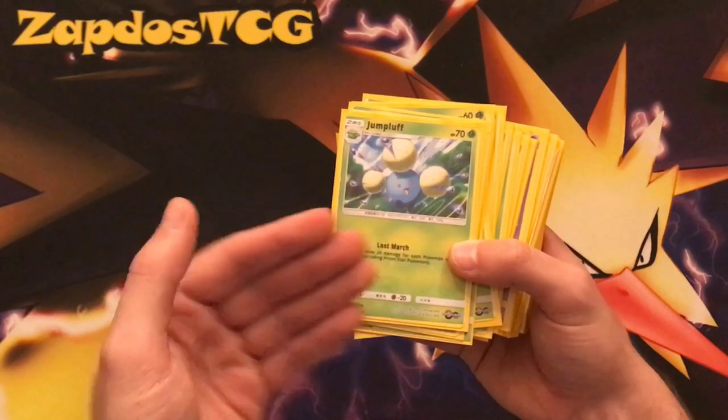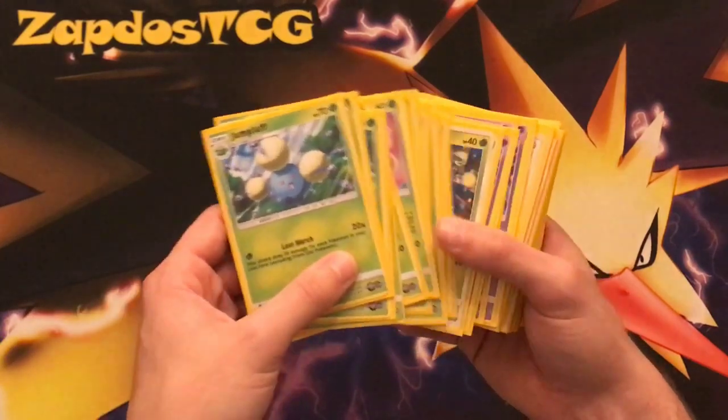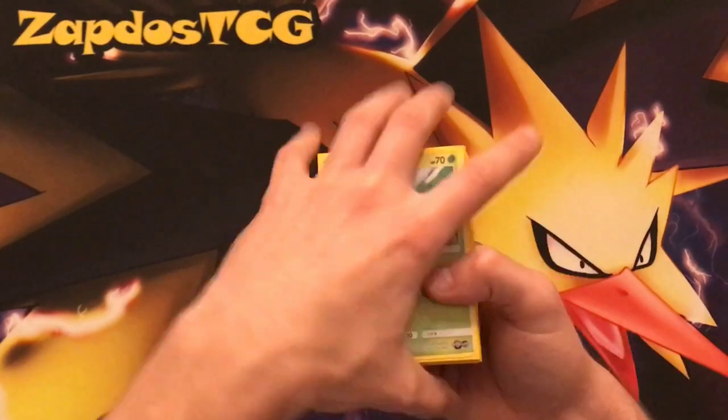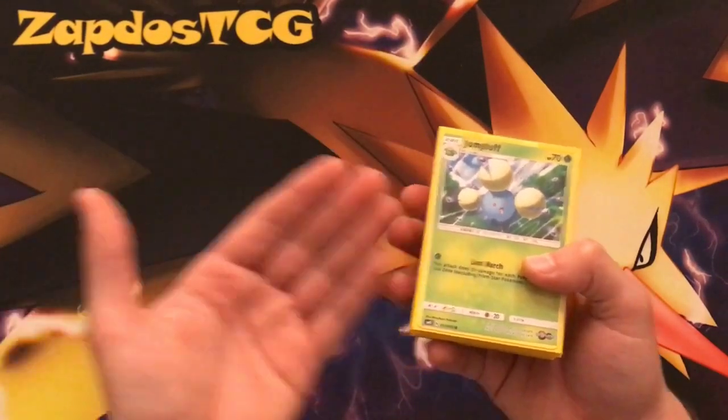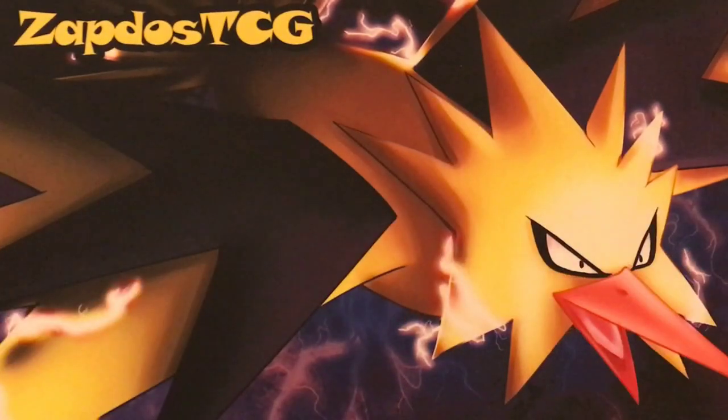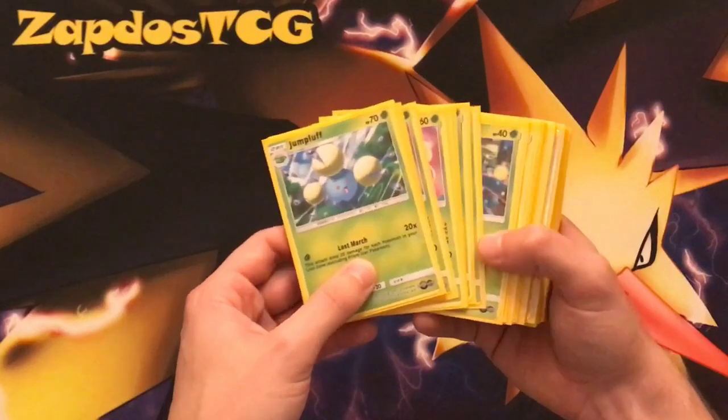Not only that, Jumpluff has Free Retreat. This is a decklist where we'll talk about every single card. There are going to be a lot of new cards from Lost Thunder. If you're interested in Lost Thunder content, be sure to subscribe, and if you enjoy the decklist, be sure to let me know by destroying the like button — that way I know to make more of these deck profile videos.